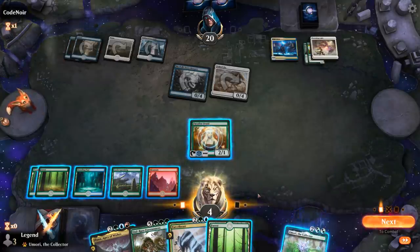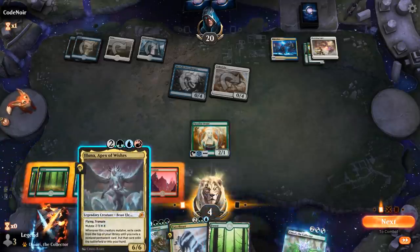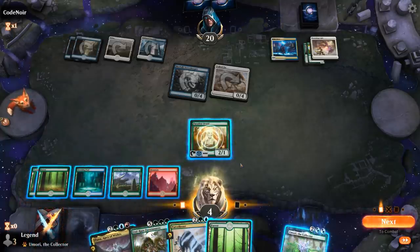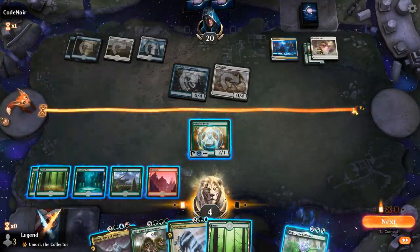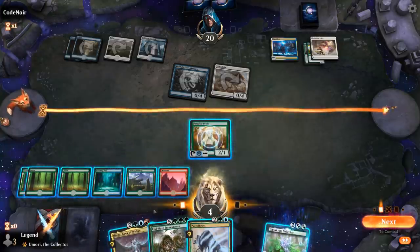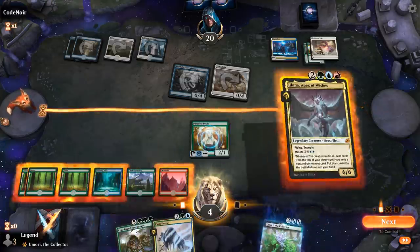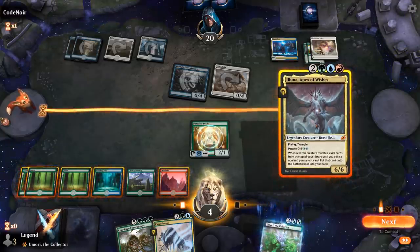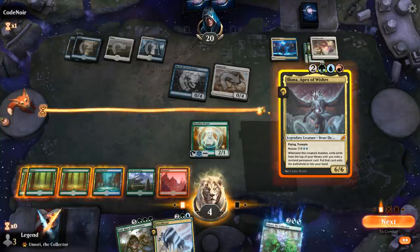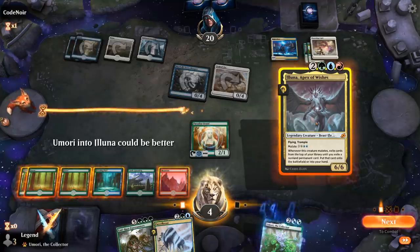Decisions, decisions. I can mutate Eluna, but this is double blue so the land will be tapped — that doesn't quite do it. I can just cast the Forerunners, but then this will be tapped too, so that's not good enough. I can cast Eluna and then mutate the Parcel Beast onto it — that's guaranteed to hit another permanent. Then next turn I can play Forerunners. That's a pretty good hit — hopefully they don't have another Banishing Light. No attacks from our opponent.